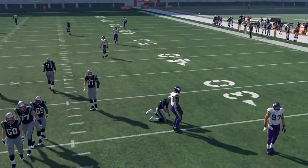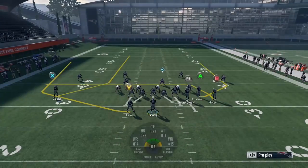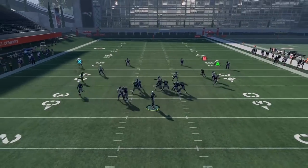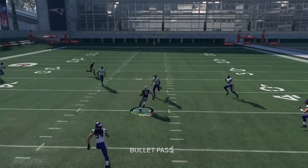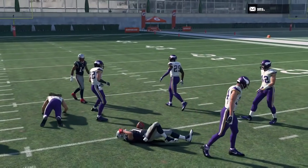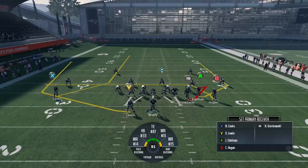Send Edelman over the middle of the field. The pass rush was able to get to me, but if I had another half a second, Edelman was going to be breaking open over the middle of the field. That's a route that's very tough for your opponent to guard when you have so much going on on the left side of the field.